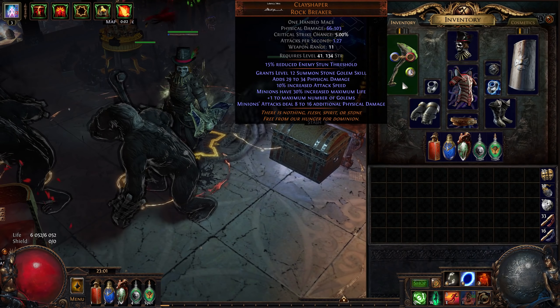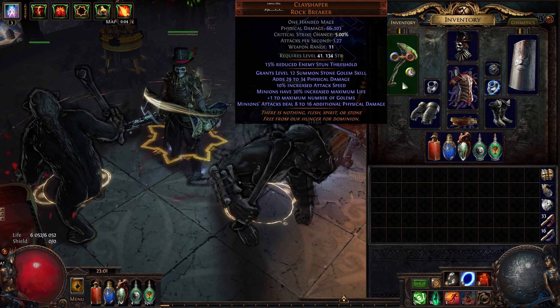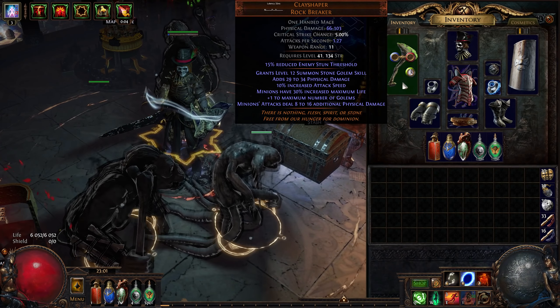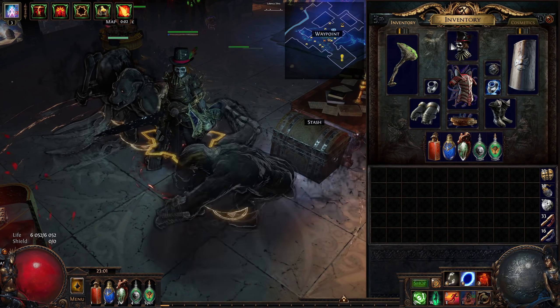Now when it comes to gear, we start off with a Clay Shaper, which is a 1-chaos unique that just gives you an extra golem, some minion life, and additional physical damage for minions. I currently have 2 free sockets in there, but that's because I just removed Animate Guardian since it was dying on the higher-end bosses, so I'm probably going to put Vaal Molten Shell with Increased Duration in there instead.